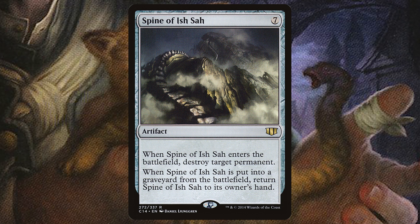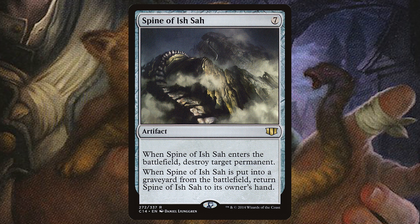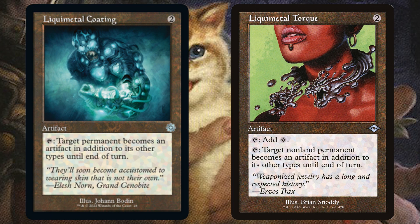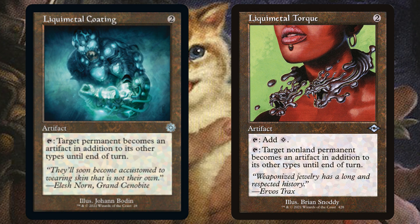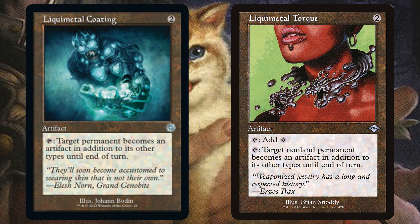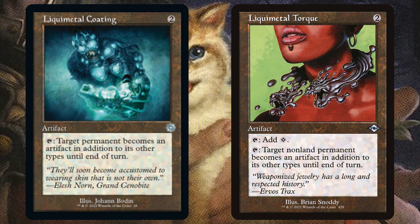If we want to make more artifacts so we can start targeting enchantments or even planeswalkers, we have cards like Liquimetal Coating and Liquimetal Torque. These turn our non-land permanent or permanents that aren't an artifact into artifacts in addition to their other types. And then we cast Fateful Handoff and give them whatever has just now become an artifact with these two.